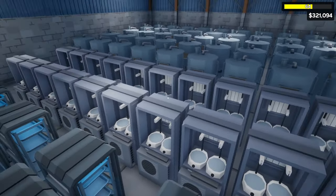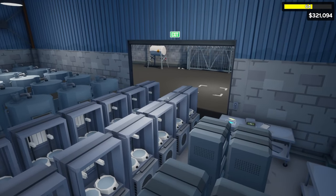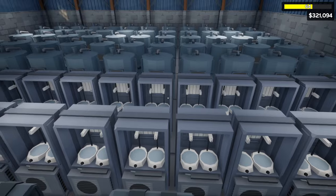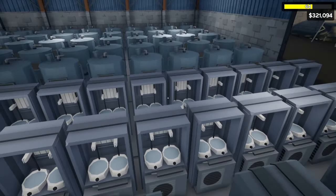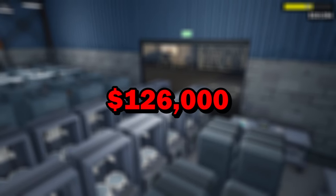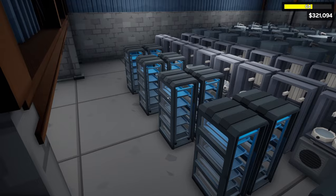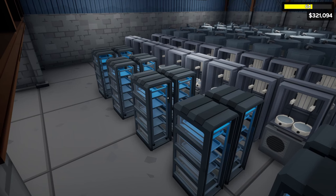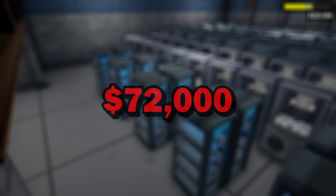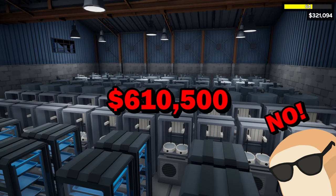After that we have two rows of 12 level 3 cooling stations for a grand total of 28 stations. Each station can hold two spots, giving a total of 56 spots. Each cooling station costs $4,500 for a grand total of $126,000. Finally, we have two rows of six level 3 crystallization stations for a grand total of 12 stations, each holding five items for a total of 60 spots. These cost $6,000 each for a grand total of $72,000. The total price of all this was $610,500.